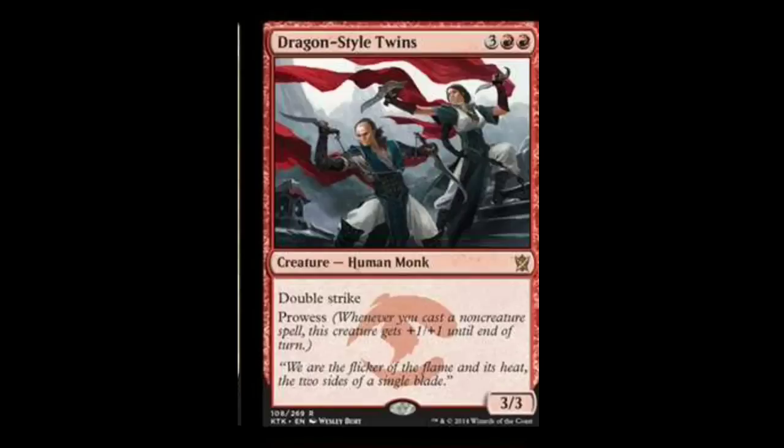Next we have Dragon-Style Twins. Dragon-Style Twins is a 5-drop: two mountains, three monocolored, 3/3. It has double strike and prowess — whenever you cast a non-creature spell, this creature gets +1/+1 until end of turn. If you pair it back with Narset, Enlightened Master, you can literally just play Narset and Dragon-Style Twins and pretty much win the game. I feel like Jeskai is going to be the way to go, but Mardu — Khalia colors — is also really good. We haven't seen much yet from Temur, which makes me excited for when they're unveiled.